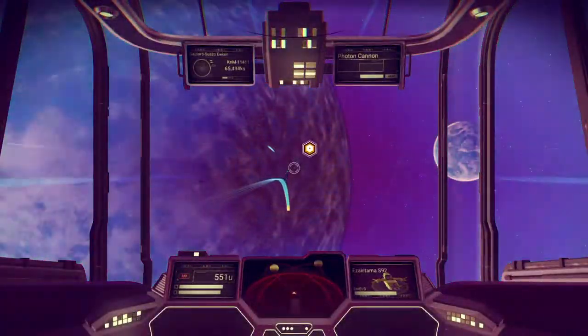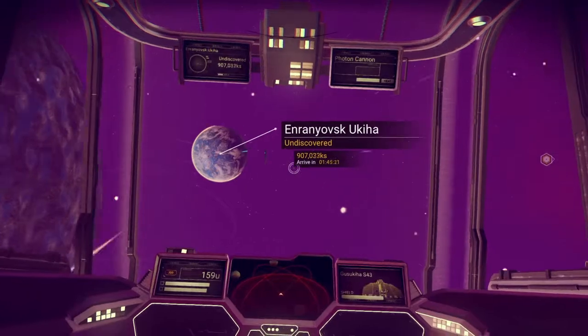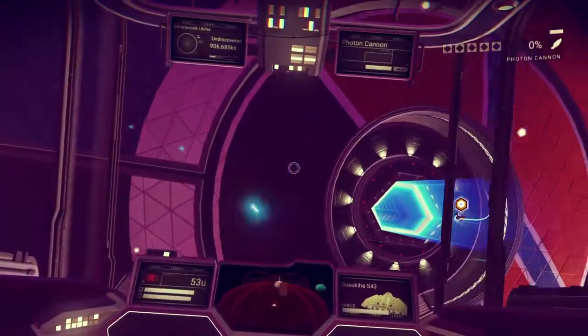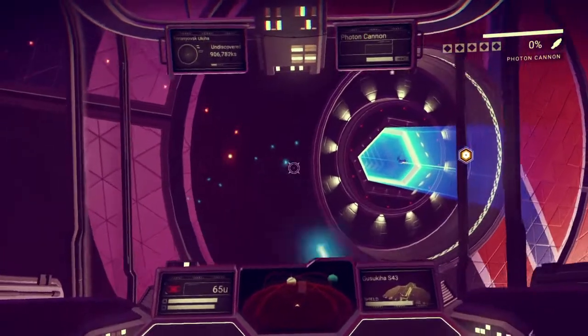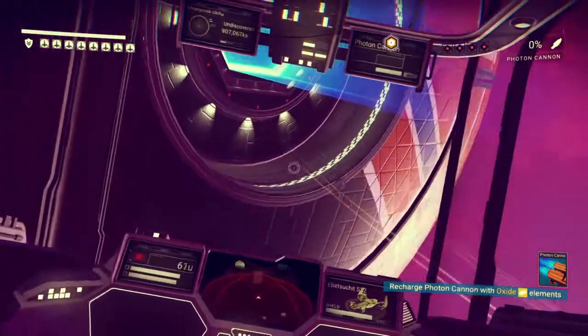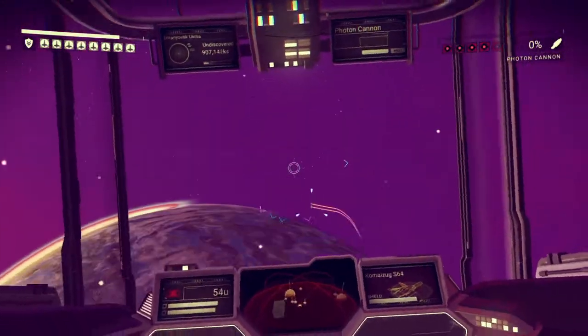We're gonna get out into the open road here. Once I get a little further away from the space station we're gonna turn around. We're gonna kill the space station — just kidding. We're gonna actually let the sentinels take us down, and this will make sense here in a little bit.